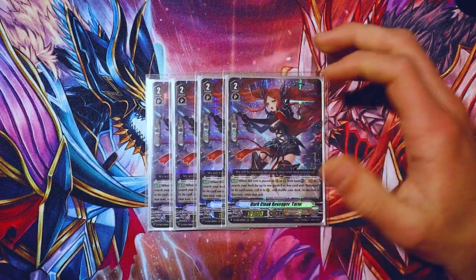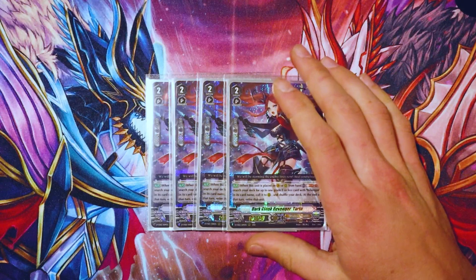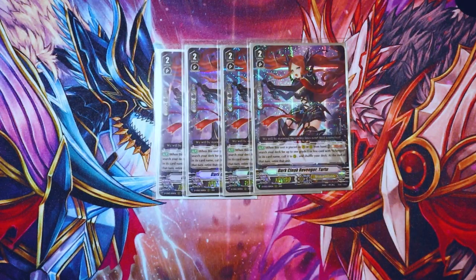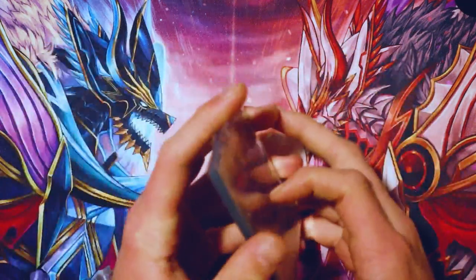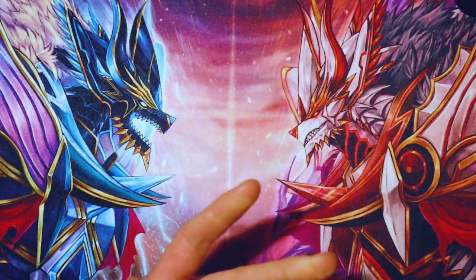We run four of this new card, Dark Cloak Revenger Tart. This card's great. When it's placed on Vanguard or rearguard from hand, you can Soul Blast one and search your deck for up to one grade one or less Revenger, call it, shuffle, and at the end of the turn retire that unit. It just helps to fill the board. It's a Soul Blast instead of a Counter Blast — a very easy cost — and it helps to thin the deck. Love her. Also she's got red hair, so she's objectively better than anyone who doesn't have red hair.